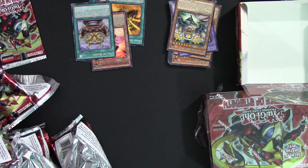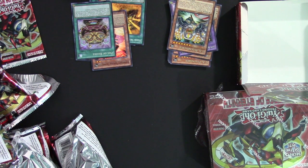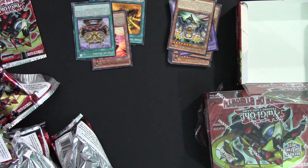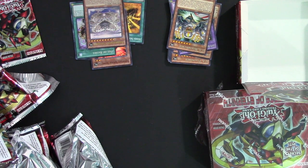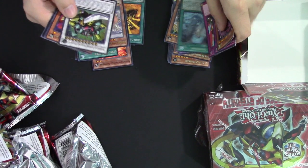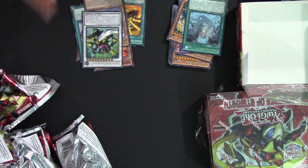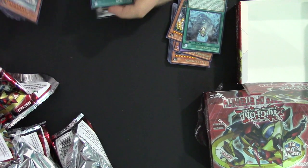Apocliford Skybase cannot be special summoned — requires 3 Cliffort tributes to normal summon or set. If this card is normal summoned or set it is unaffected by spell and trap cards and by activated effects from any monster whose level or rank is lower than this card's current level. Once per turn you can target one monster your opponent controls — take control of it until the end phase. It has 2900 ATK, 2500 DEF, and it is a 9-star. And then the last card we got an Ultimate Rare Super Heavy Samurai Warlord Susanawa — so that's not a bad box by any means.